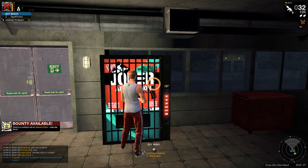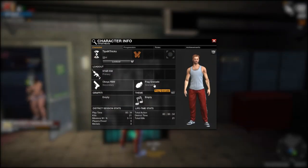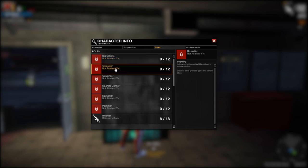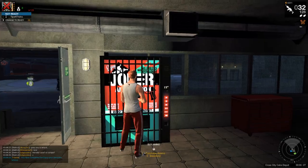Now, the more Frag Grenade kills you get — if you hit J and go to Rolls, it will show you here how many you've gotten and how much until you advance to the next level. You unlock different types of grenades and various titles.